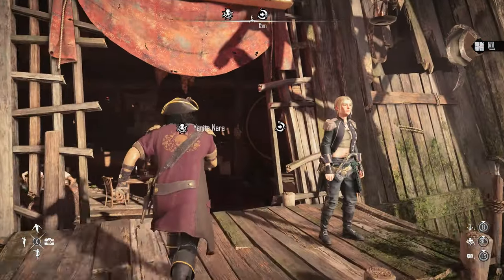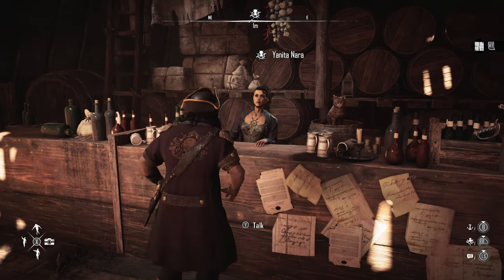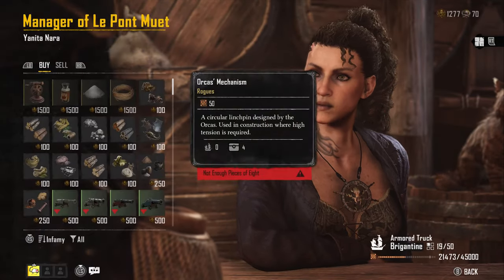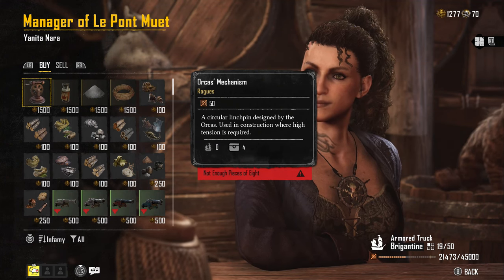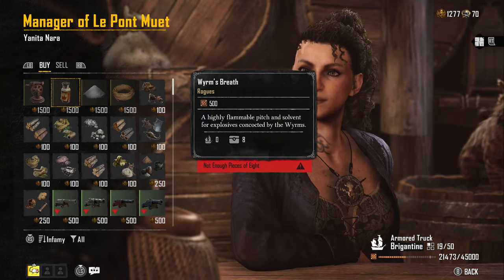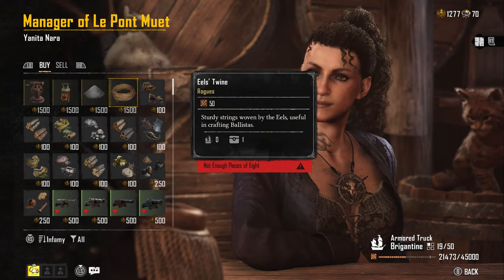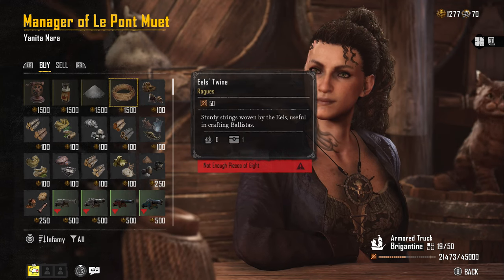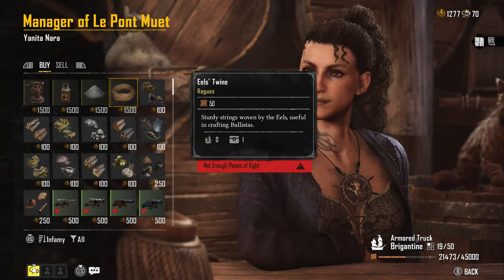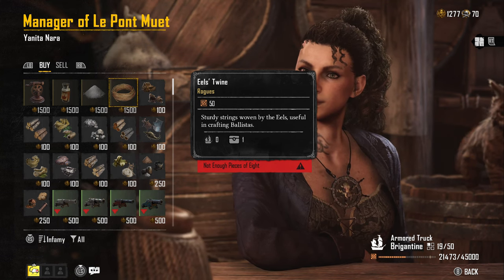First let me show you what items I'm talking about. These three items: Orca's Mechanism, Wyrm's Breath, and Eo's Twine. These three items, as you can see, are very expensive and you're gonna need a lot — at least a few of them — to build the best armors and weapons in the game.